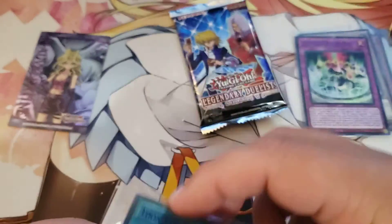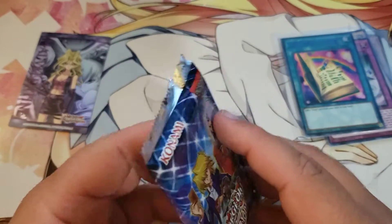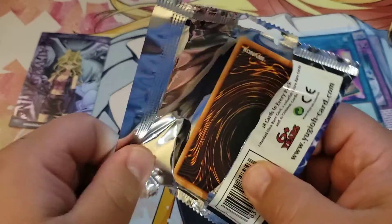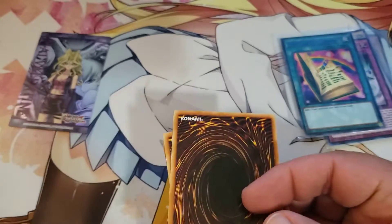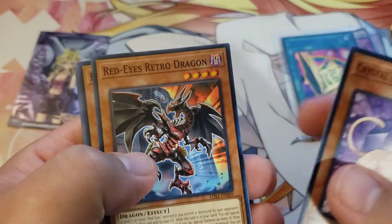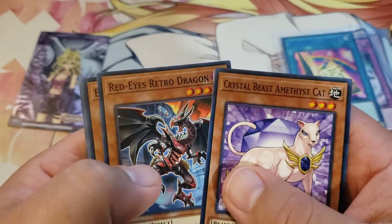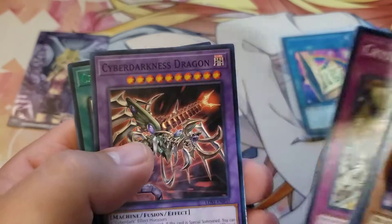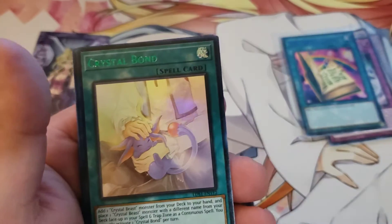All right, last pack, here we go. Crystal Beast Amethyst Cat, Red Eyes Retro Dragon, Blue Eyes Tune, Crystal Conclave, Cyber Darkness Dragon, and we have a Crystal Bond.